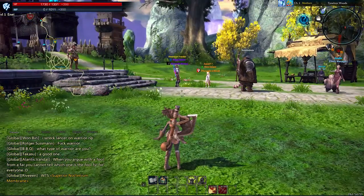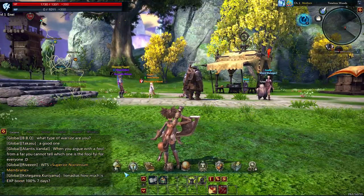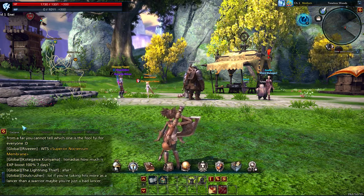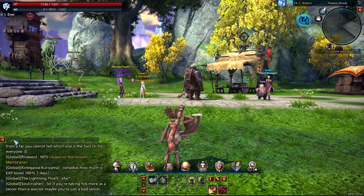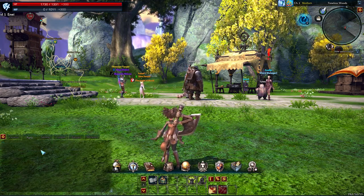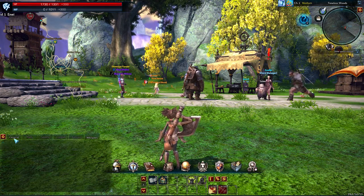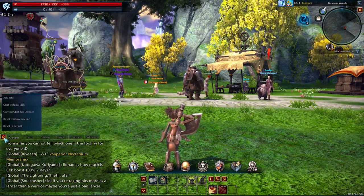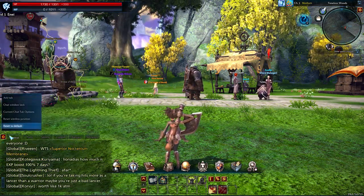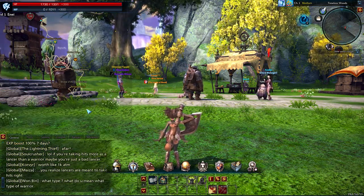If you hit Alt or Escape, you get this interface mode where you can move stuff around. You can move your chat window, and you can also customize it so you could have it show just your party, just system messages, combat, bargain, whispers. You can also make your own tab by clicking here and add a tab that you can customize to decide what notifications you want to see.